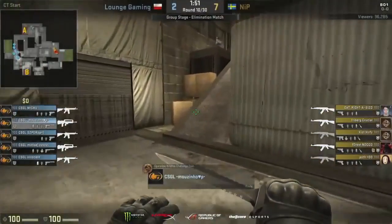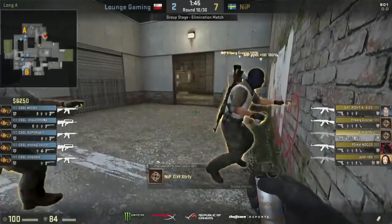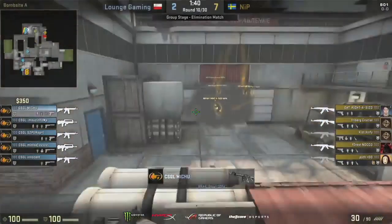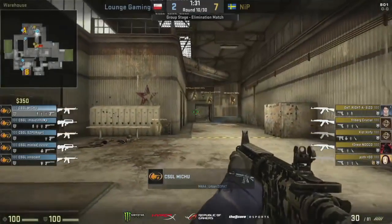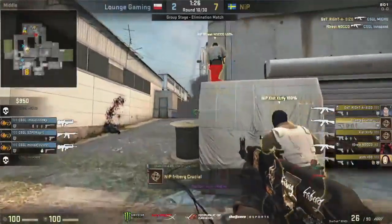They might be getting to the point where very soon they're going to need to put rounds up more than they can afford to give them up on the save. The next gun round that GoLounge wins has to be a very convincing win — they have to be able to build up some money behind it because they need to string two together. So they are going to buy here. They're going to come out with two Famazes, some utility behind those, three M4s, five smokes, no Molotovs, some flashbangs to utilize. Maybe going to get aggressive? We haven't really seen them be aggressive right off the bat anywhere.